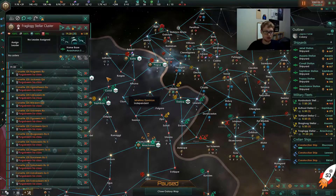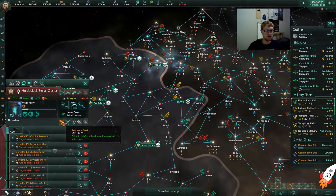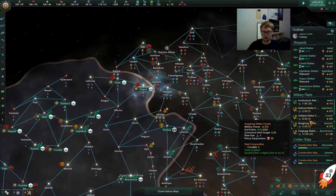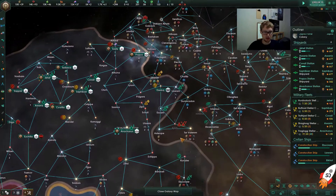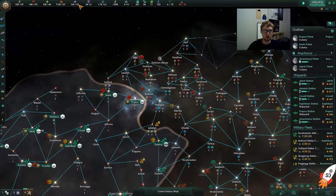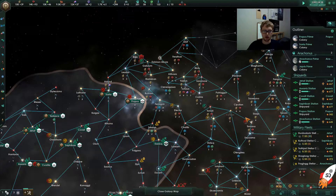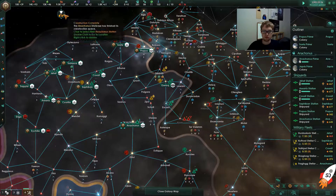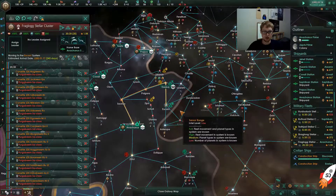We're still trying to reinforce these fleets — let's try that again, reinforce it. And this one over here, yeah we have the alloy for that, reinforce that one too. So both of these will be brought up to 20. Then we'll go ahead and send them both this way. Once we build up enough alloy again we may look at upgrading our defense stations around our different shipyards.